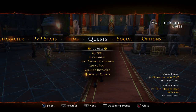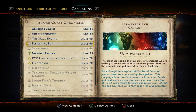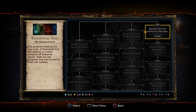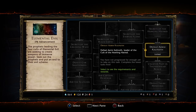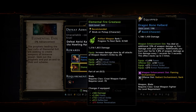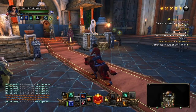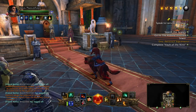This is actually half of a set. The other half of the set is over here in Spinward Rise. Elemental Evil — you should be working on this. If it's not complete, you need to get all of Elemental Evil done for the boons. But in Spinward Rise, when you complete it, you get the Elemental Fire Great Axe. This is the main hand to the Elemental Set. You want to go get that right away — free main hand, free offhand.